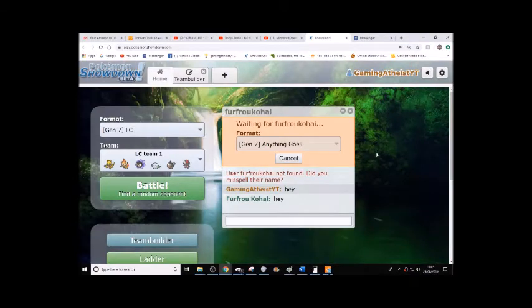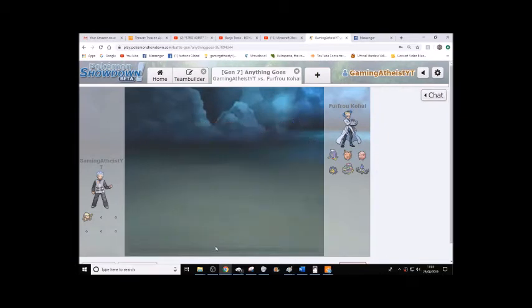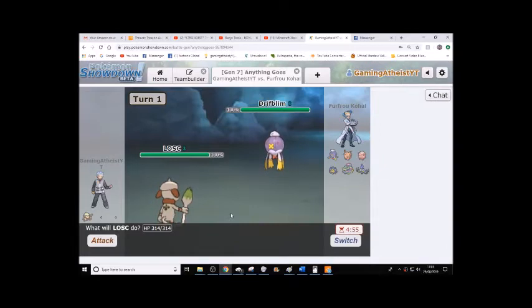Hello and welcome back to another video. Now I have stated many times that Minimize is not OP, so this video is here to prove it. To help me prove it, I have Max — say hello Max. I have several different ways you can counter Minimize Drifblim. Max is always going to send out Minimize Drifblim and not switch out until he has 3 Stockpiles and max evasion, then use Baton Pass. But if I can beat the Drifblim before then, he'll give up and we have the battle.